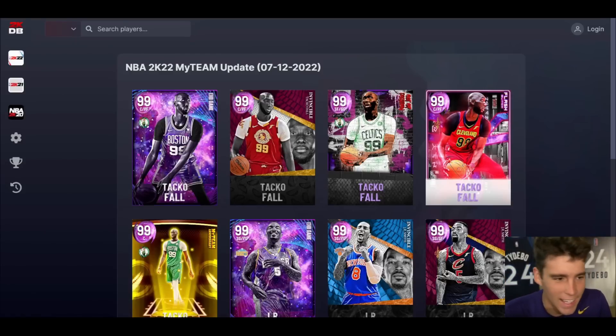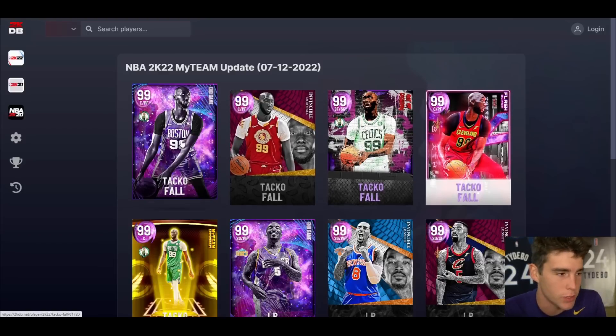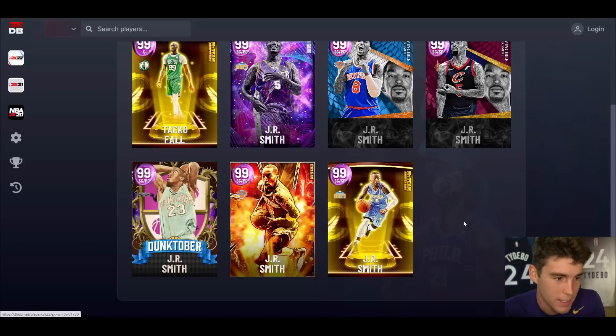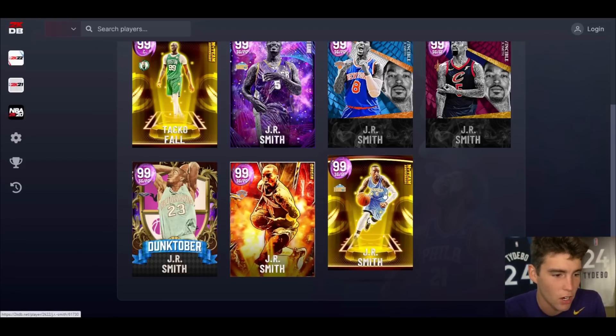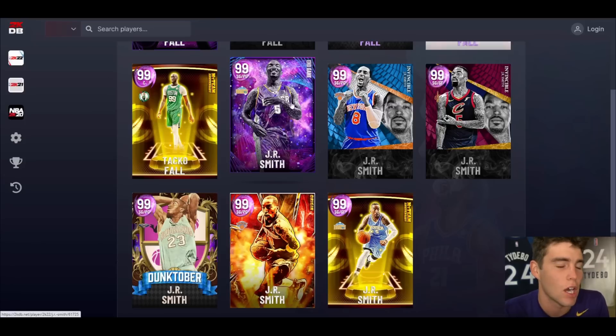It's your boy back here with another video. Today we're going over the five new Taco cards released in NBA 2K22 MyTeam, as well as the six JR Smith cards — including Denver Nuggets JR Smith, New York Knicks JR Smith, and the End Game Denver Nuggets version. I'm honestly pretty excited about these cards today.